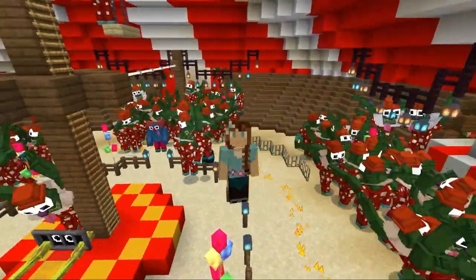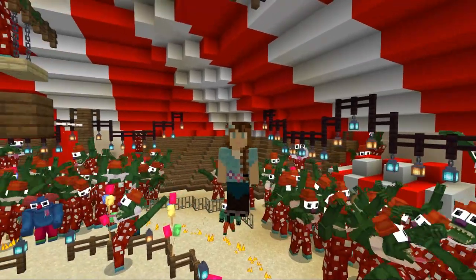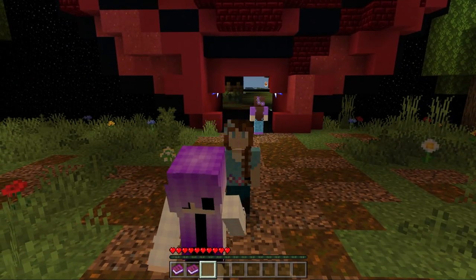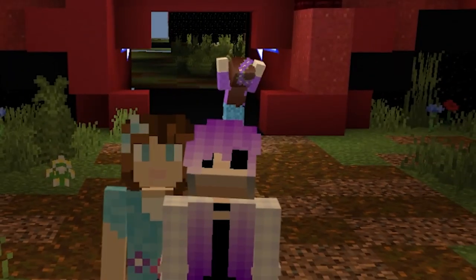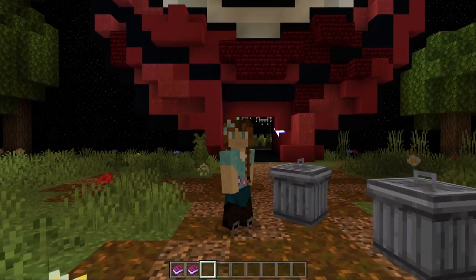This is the greatest dance party ever, look at this — they're so funny! I want to see green, let me see green. We decided to go into creative mode just so we could see how this map works.